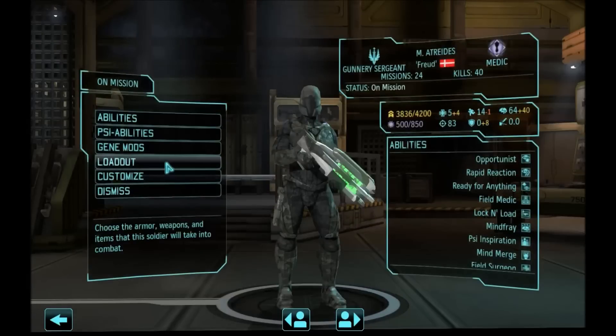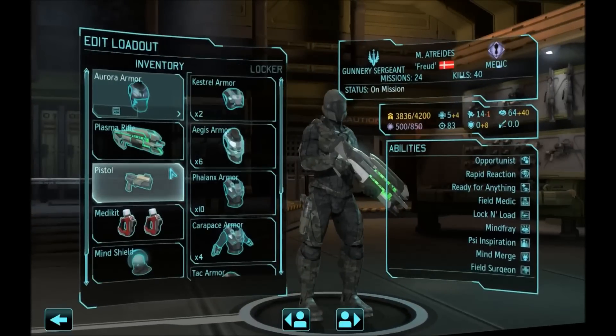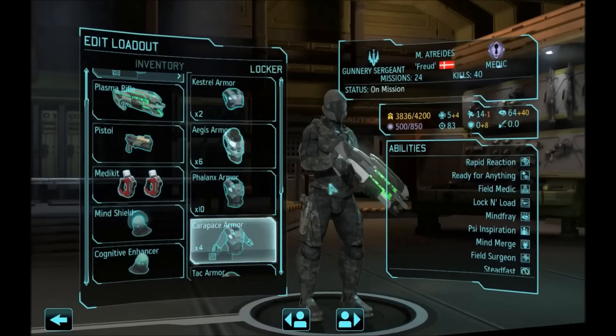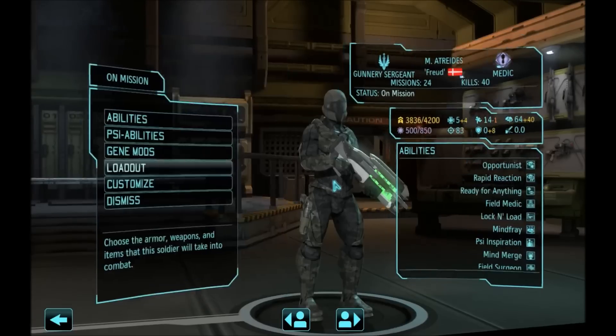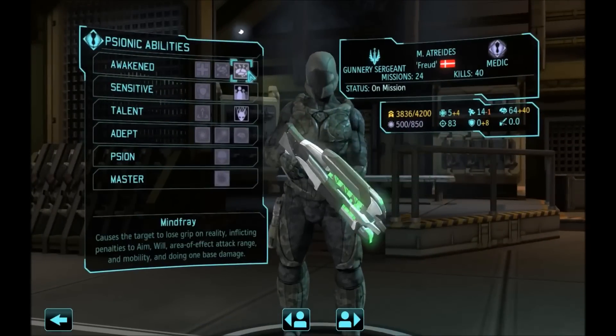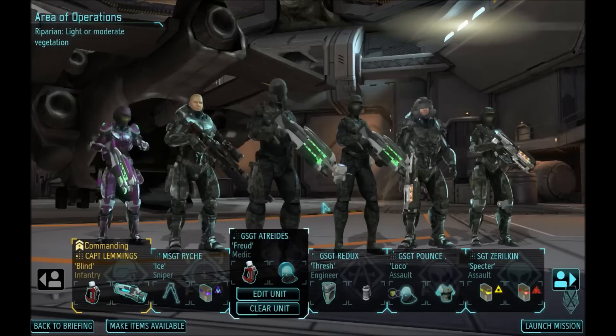King Reich also has Flak ammo that will help us a lot against floaters. Next on we are taking one half of our psionic team for this mission - Atreides with Mind Shield, Cognitive Enhancer for plus 40 Will overall with the Aurora Armor, and a medkit. The reason for that is very simple: Mind Fray. And he's going to be mind merging with our tank.